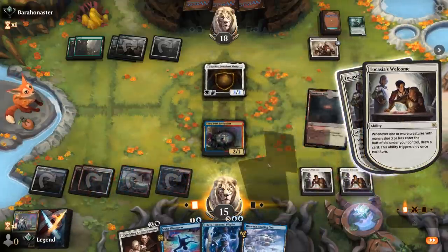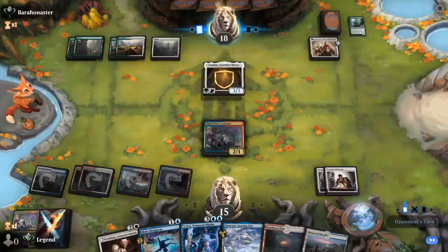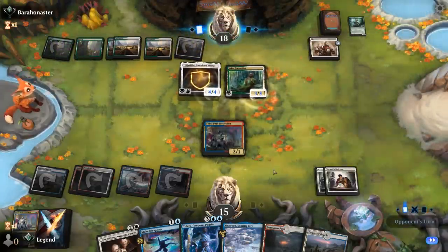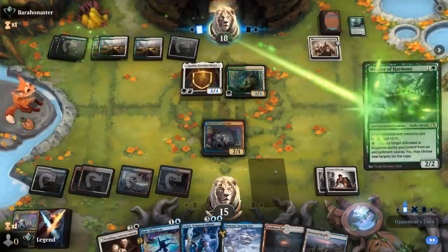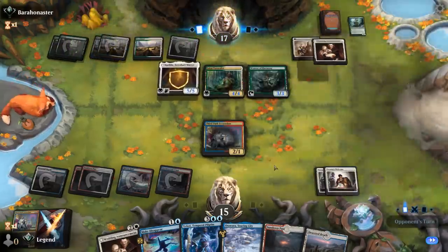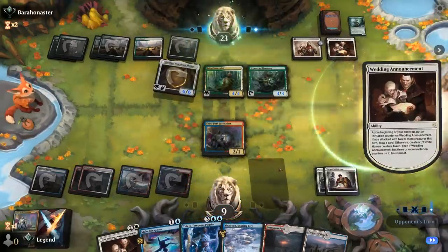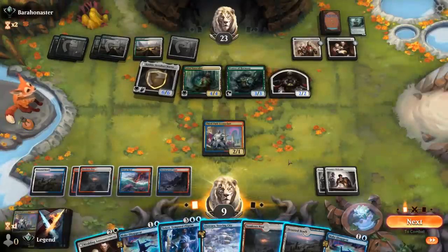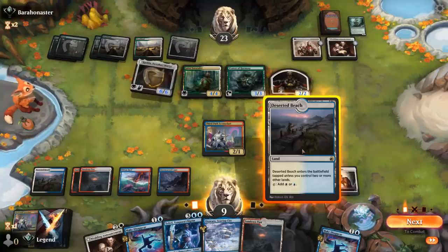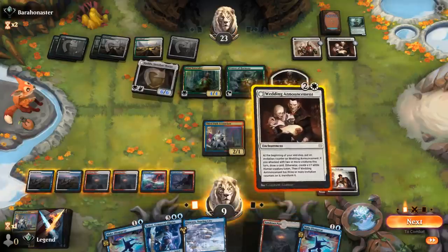Then we can interact next turn with Otawara, maybe find some other cheap removal in the meantime. Opponent plays Naturalist into another Weaver, one card left and a Wedding Announcement. So that will make a token end of turn, we take six. Make Disappear not looking great on this board, so I can play Wedding Announcement. If I use Otawara I can keep up my Counterspell, but then we don't trigger Welcome — that seems bad.